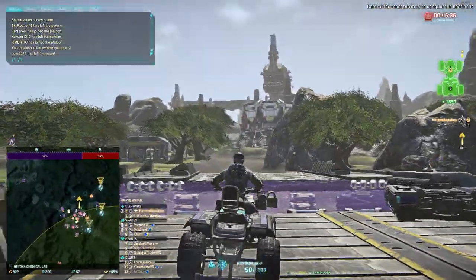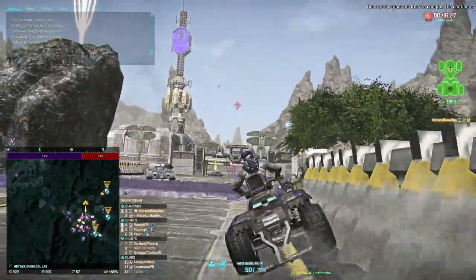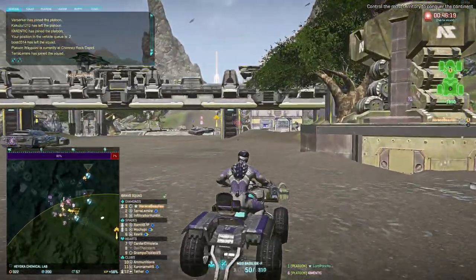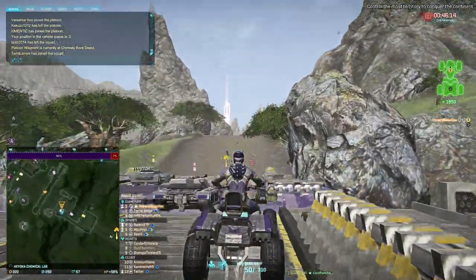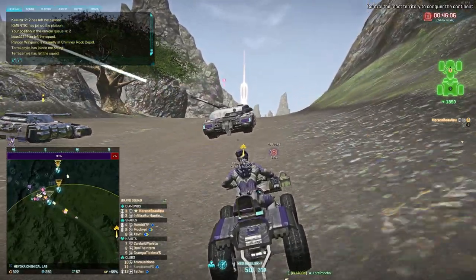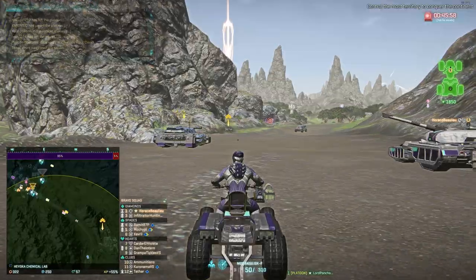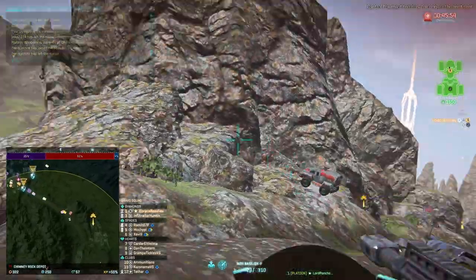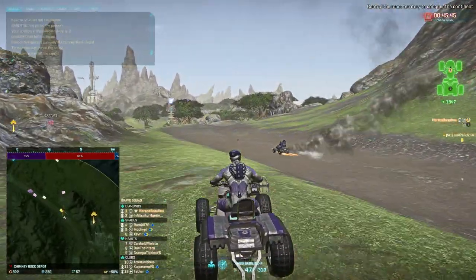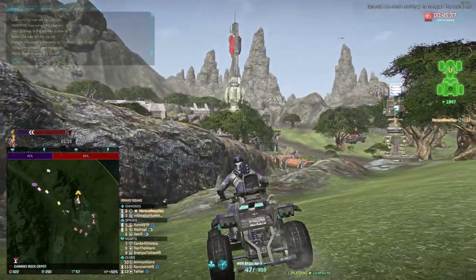The best way to destroy vehicles is with other vehicles. We could quickly go down to Chimney Rock and push through them. Is there a strategy to get a bunch of heavies and push vehicles with rocket launchers? It depends on how coordinated your squad is and how try-hard you want to be. Dealing with vehicles as heavies is a great way if you have decimators. Let's take everything down to Chimney Rock and get sunderers set up.